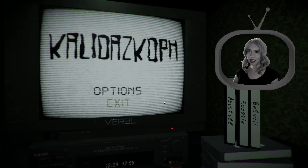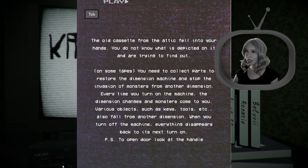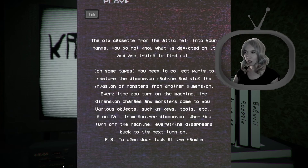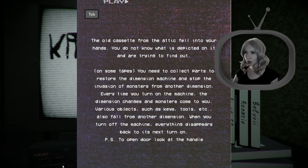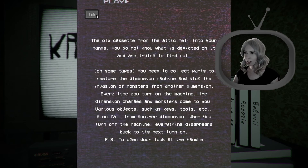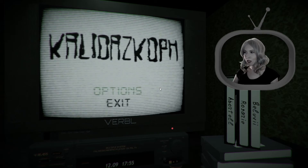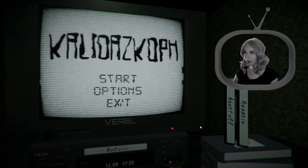Hey everyone, what's up, it's Wanda! Today I'm playing a game called Kaleidoscope. It starts off with a set of instructions: an old cassette from the attic fell into my hands, I don't know what's on it and I'm trying to find out. I need to collect parts to restore the dimension machine and stop the invasion of monsters. Every time I turn it on it changes and monsters will come — I need keys and tools that fall from the dimension. I have three tapes here, I'll start with the right one.